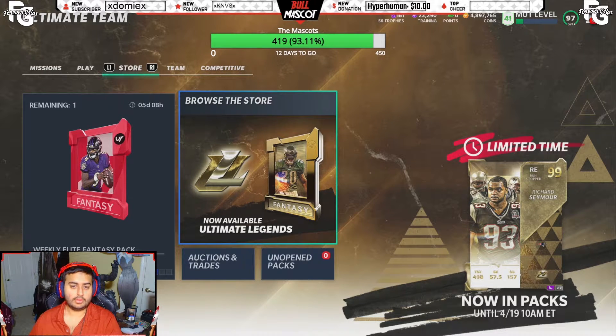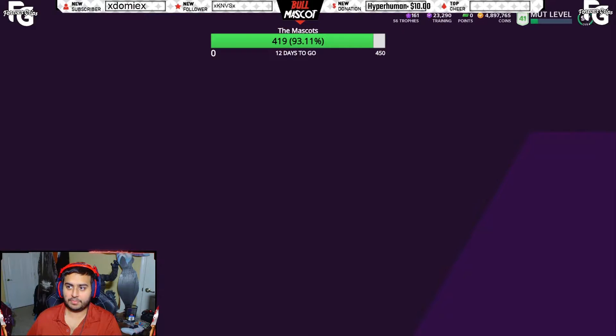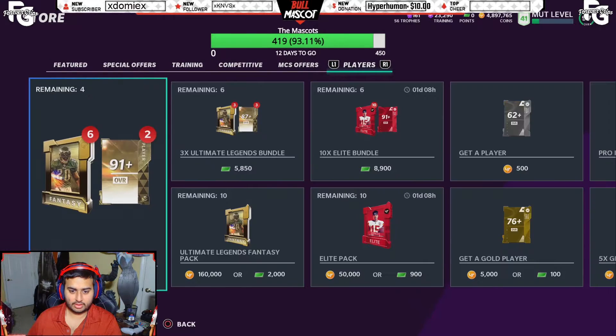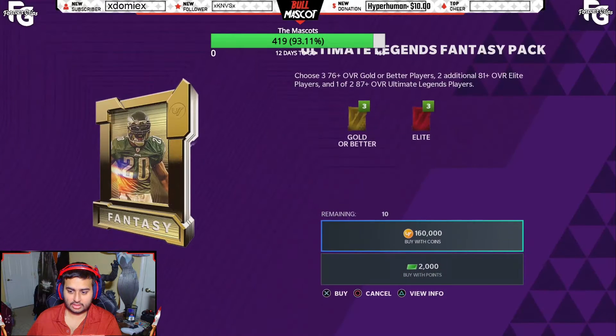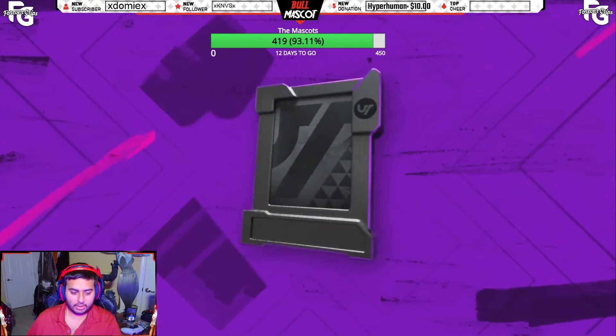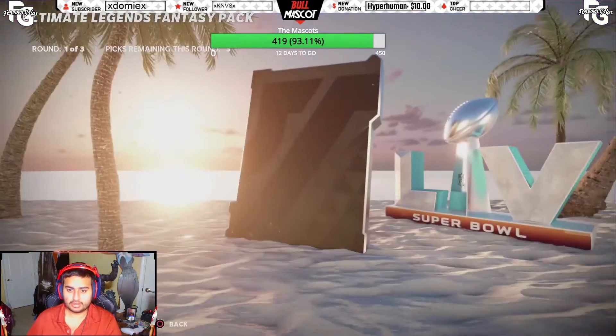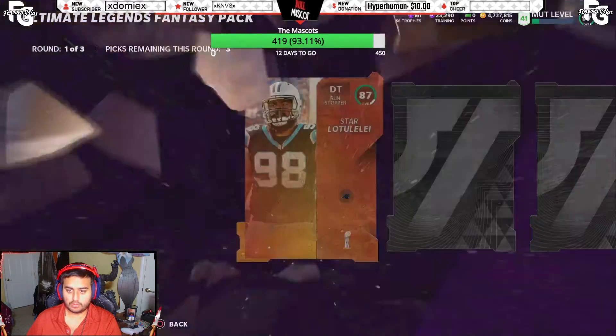But before we get into team masters, I'm gonna open one or two ultimate legend packs with my coins and we'll see how it goes. I'll open up one first and see how it goes — if it's not too good of a pack, we'll go from there.